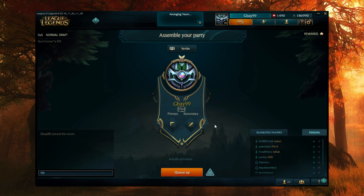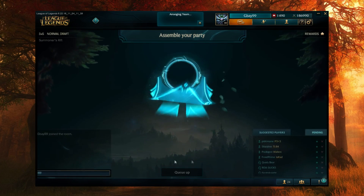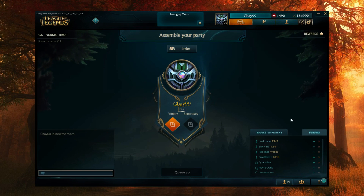There's actually a way to get out of autofill though. This is not new information — a lot of people already know this — but you want to see what it is? All you got to do is cancel the lobby, remake it, and ta-da, autofill is gone.